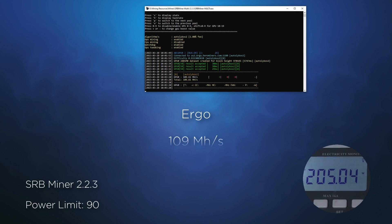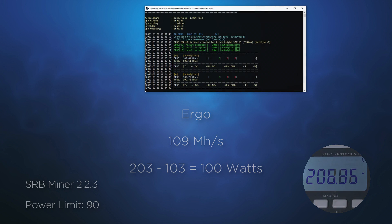Let's move the power limit to 90. Now the GPU is achieving 109 mega hashes, but with a power reduction to 100 watts. With no other overclocking, the A750 is similar to the performance of the RTX 3060, especially at the 90 watt power limit.